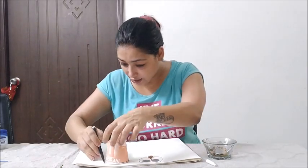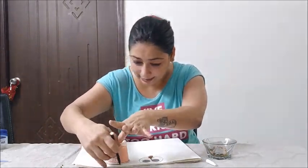The two coins will make the eyes, and the long and rajma will form the smile — arranged in this way to create a smiling face, all within 1 minute.